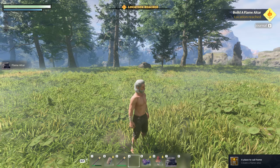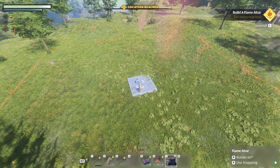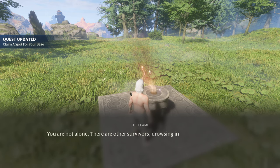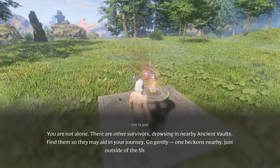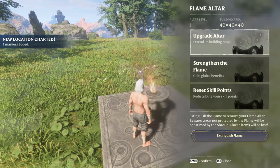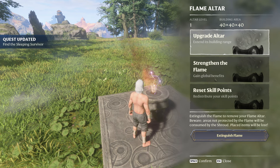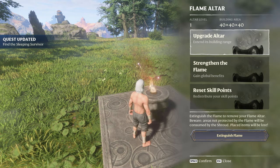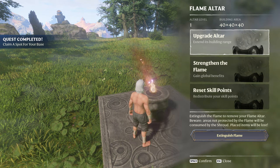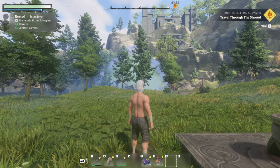Oh yeah, we got an achievement — create a flame altar. So the base area is not super big, but maybe we can make it bigger later on. Place it right there. Now we got to talk to the flame. You are not alone — there are other survivors drowsing in nearby ancient vaults. Find them so they may aid you in your journey. One beckons nearby, just outside of the shroud's grasp. Oh yeah, there we go — we can extend the building's range. Right now we got a 40 by 40 by 40 area. Strengthen the flame, gain global benefits, and reset skill points. So we can make different choices later on. Extinguish the flame to remove your flame altar. Beware — areas not protected by the flame will be assumed by the shroud. Placed items will be lost. So the shroud just engulfs everything — it looks like it's right over there, that blue stuff that looks like smoke.